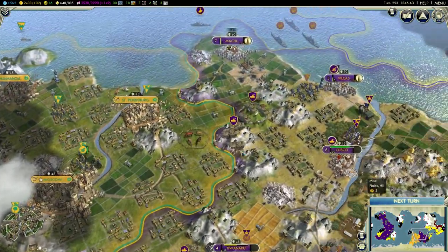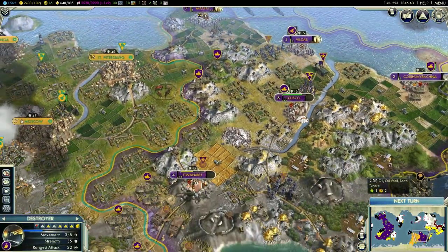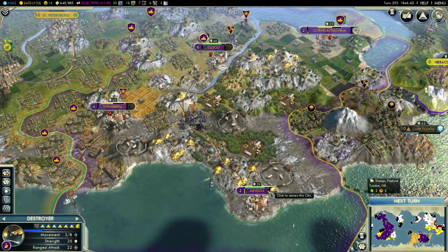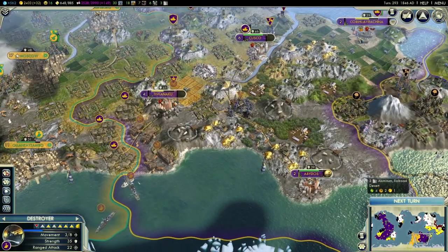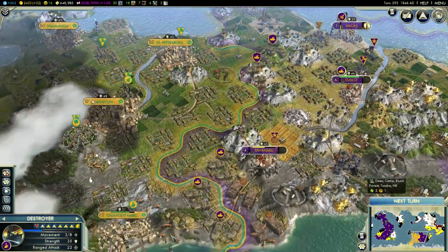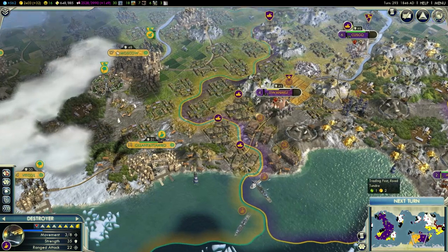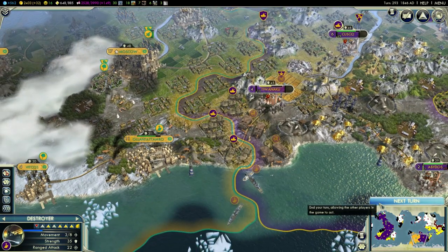Now let's go back to the front, now that we sorted those things out. If I can't liberate Kathy I'll just raze Abydos and Corihuana. I need financially solid cities which have a lot of trade posts, not some tundra with one gold mine. That's it, let's proceed to the next turn.